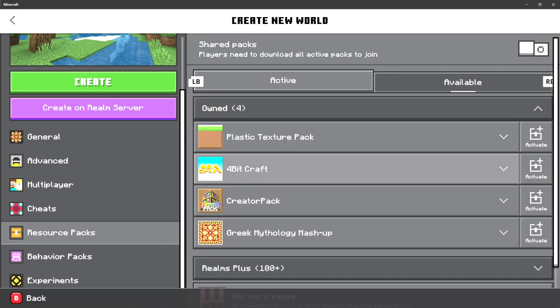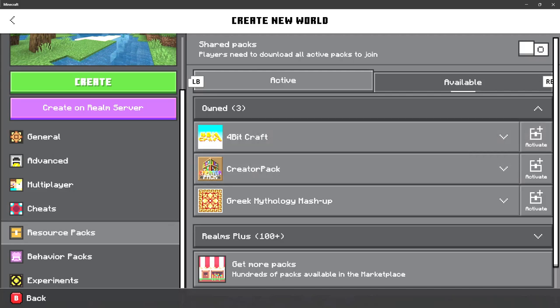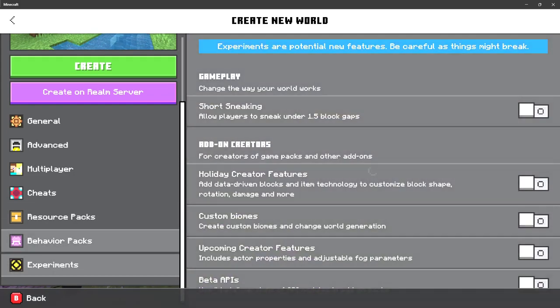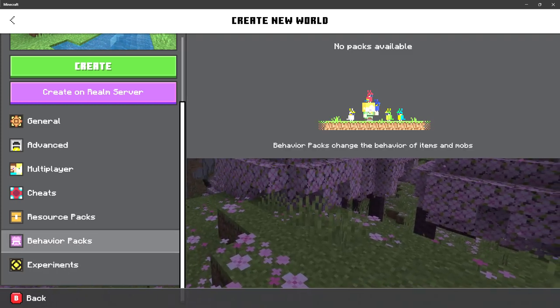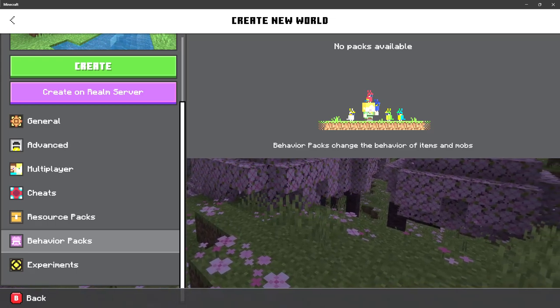We are not doing 4-bit craft because that's almost impossible. Curator pack — we'll have plastic texture. Activate! Behavior packs — guys, before we start, tell me in the comments how I'll get behavior packs, because I have no idea.